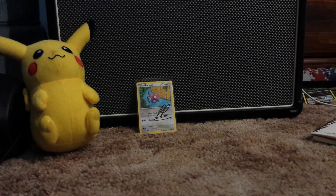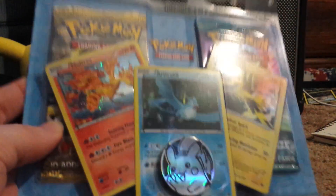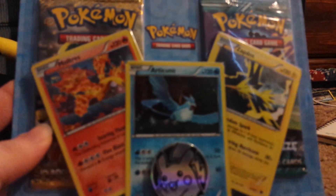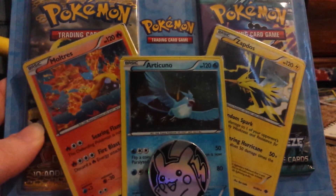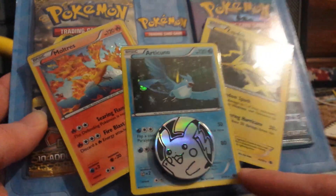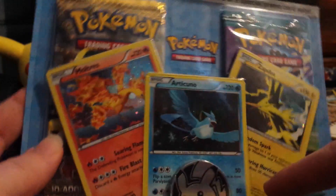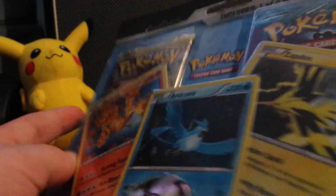I'm putting this up today — it could have gone up yesterday but it didn't. Anyways, I got this blister pack and it comes with Next Destinies and Plasma Storm, and then these awesome Moltres, Articuno, and Zapdos promo cards. They don't say promo at the bottom but they've got that promo-like holo foil. And we got the Pikachu coin.